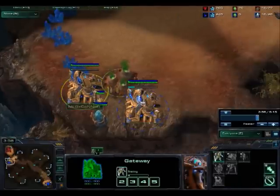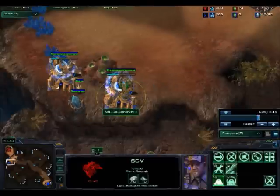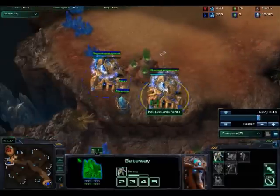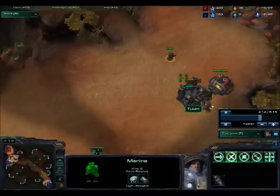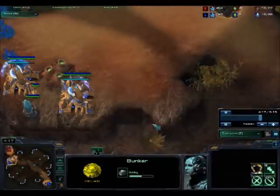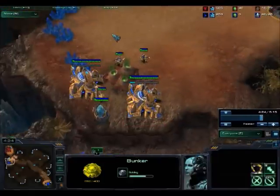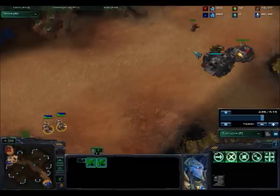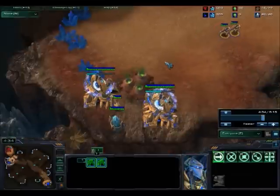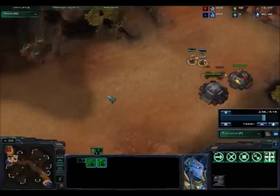One Zealot, two Zealots on the way. As you can see he's trying to build a bunker, so just chrono boost both of your gateways to get as many Zealots out as fast as possible while he's trying to get marines into this bunker. First Zealot, second Zealot — there we go. My two Zealots should go attack this marine very shortly and I'm building another two Zealots with chrono boost.